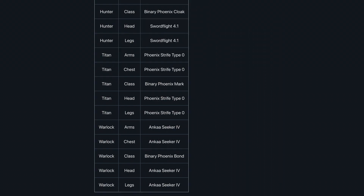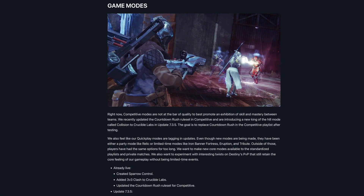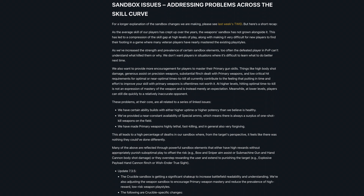Trials will also see updates to reward structures, including better opportunities for players to farm specific weapons and the addition of flawed card rewards. New and updated game modes are being introduced, including Sparrow Control, three-versus-three Clash, and a new king-of-the-hill mode called Collision, plus updates to Iron Banner Tribute.